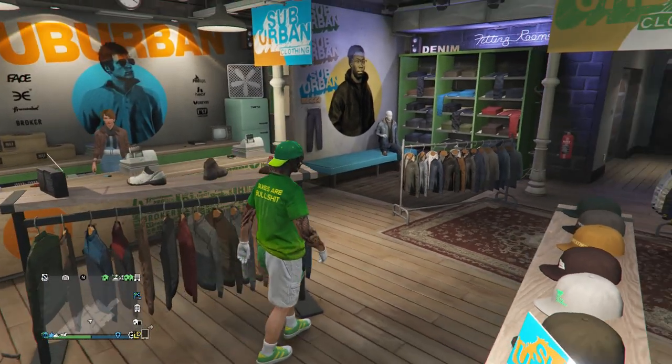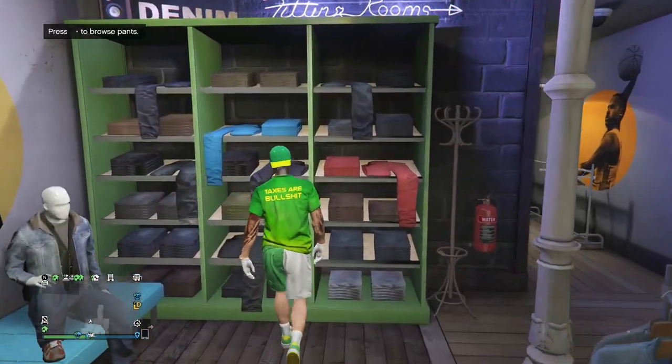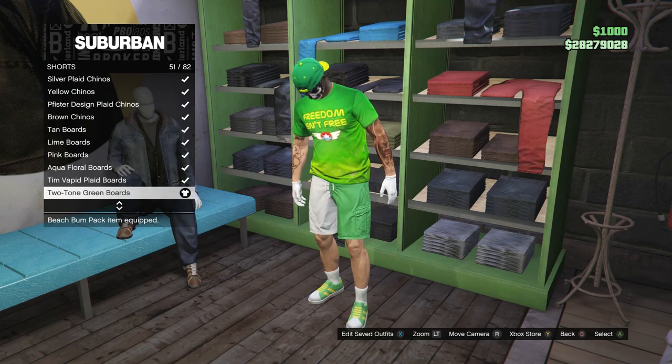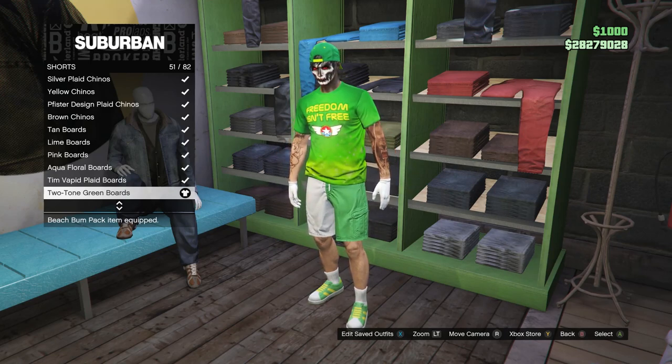Once you get to the pants, scroll down to shorts, which is on slot three, and you're going to be buying the two-tone green boards, which is on slot 51 on shorts.